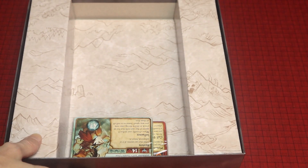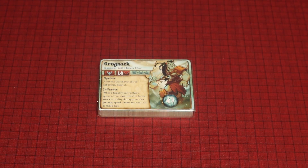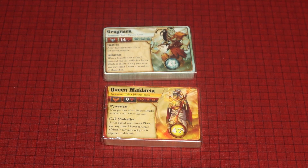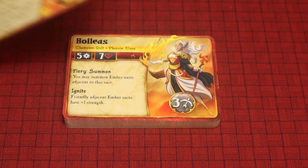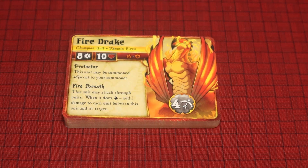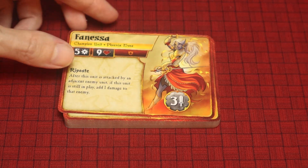And now for the two decks inside — the Tundra Orcs and the Phoenix Elves. Let's take a look at the Phoenix Elves first. So here we have the Summoner. Boosts seem to be used a lot more in the second edition than they were in the first edition. Then we have the Champion, another Champion, and the last Champion.